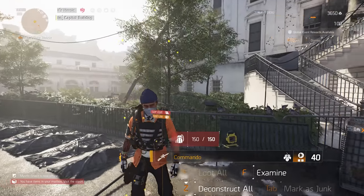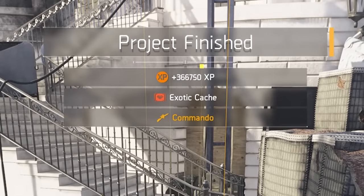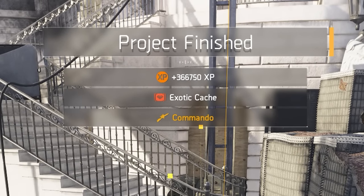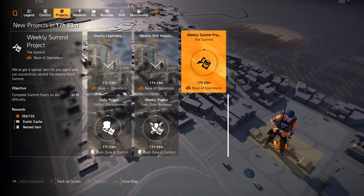I got my exotic cache and also the named item — the Commando in this case — plus some XP. The third and last project is the Summit Weekly. This one is also easy, though it can be a bit boring depending on whether you enjoy Summit. You just need to play 30 floors of Summit on any difficulty, even the easiest, and you'll get that exotic cache.